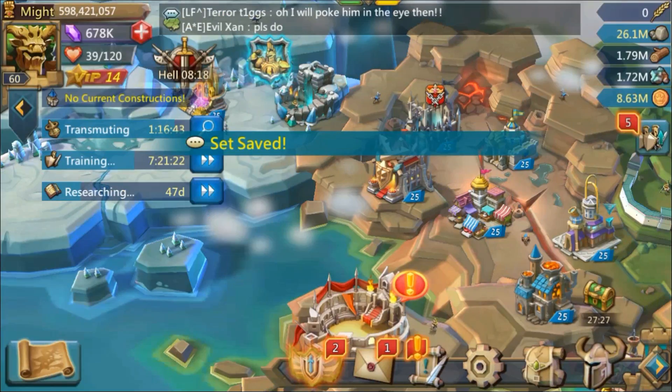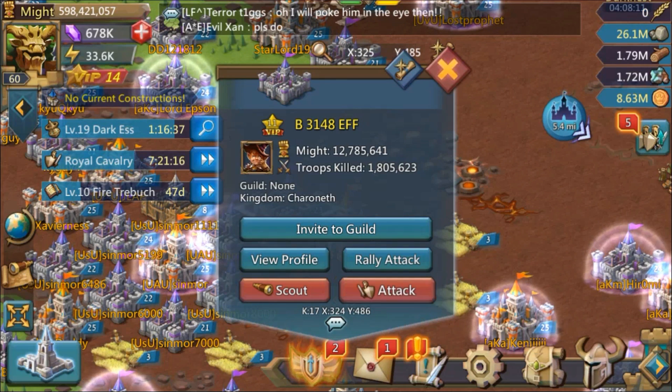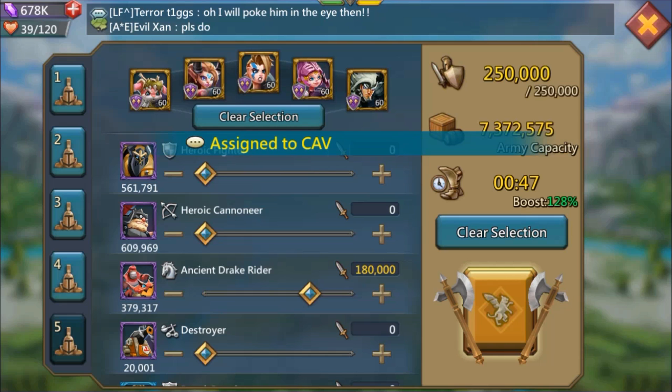If you're just used to sending out your battalions for hits without checking, this is what happens — you end up sending an attack with no leader. If you don't catch that right away, it can cost you hundreds or possibly thousands of troops depending on the hit type. Make sure you get that all situated.